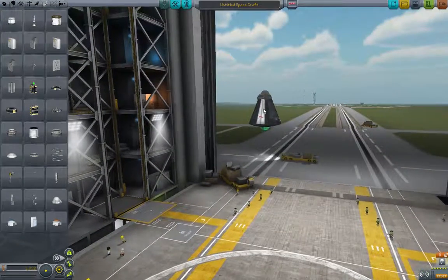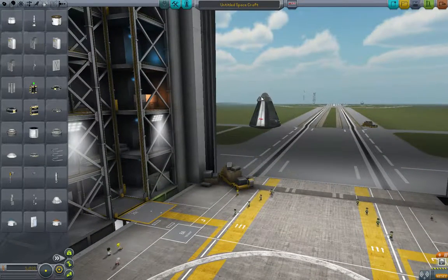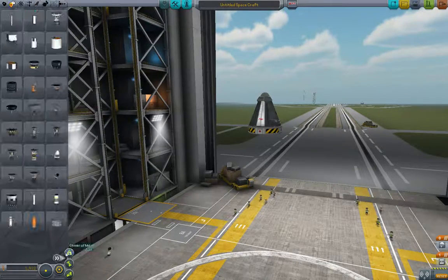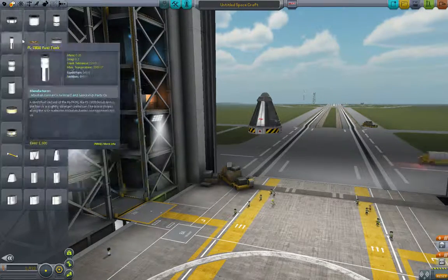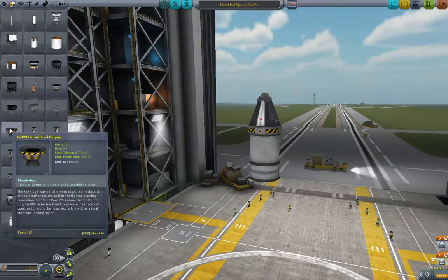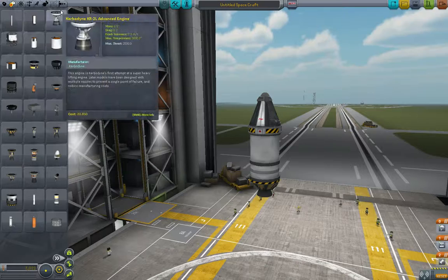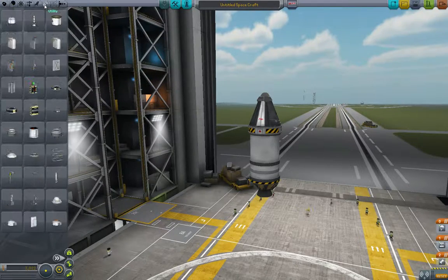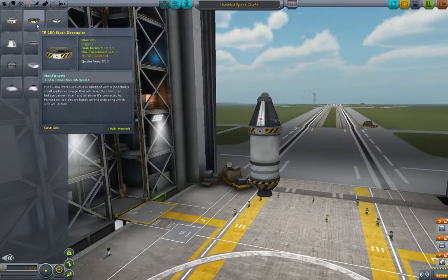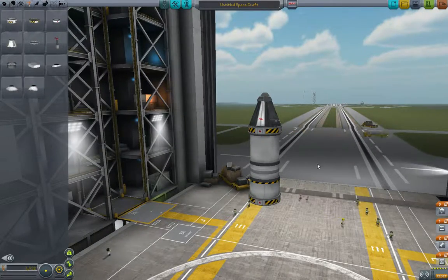The same as we always do, we're going to start with a Mark I command module with a parachute on top. And then we are going to put a stack decoupler. This is the TR-18A, but there's only one for this size of engine.